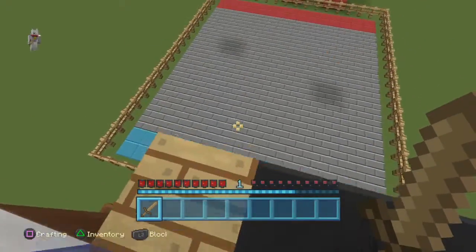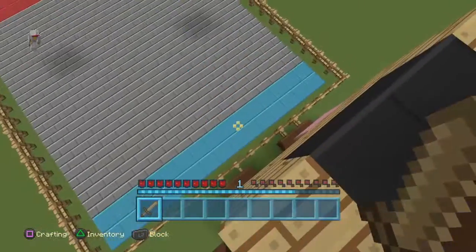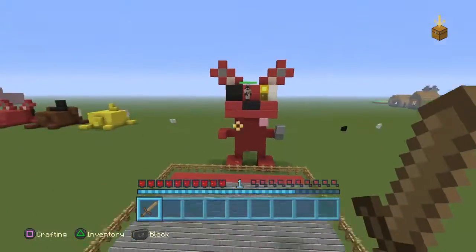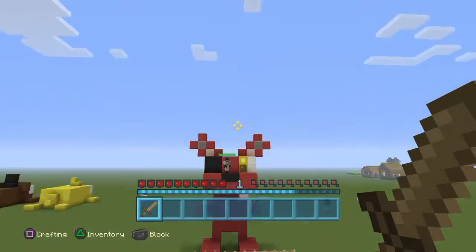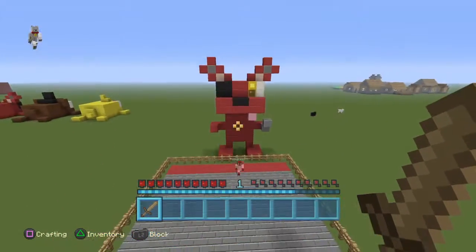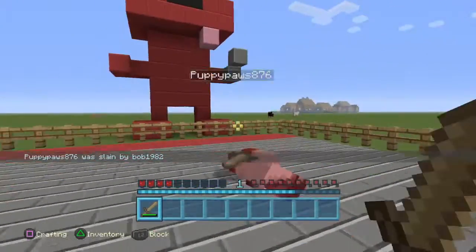So we both have one wooden sword. I'm in the blue corner, she's in the red, and we're going to battle. So we're in a three, a two, a one. Go! Battle! Battle!